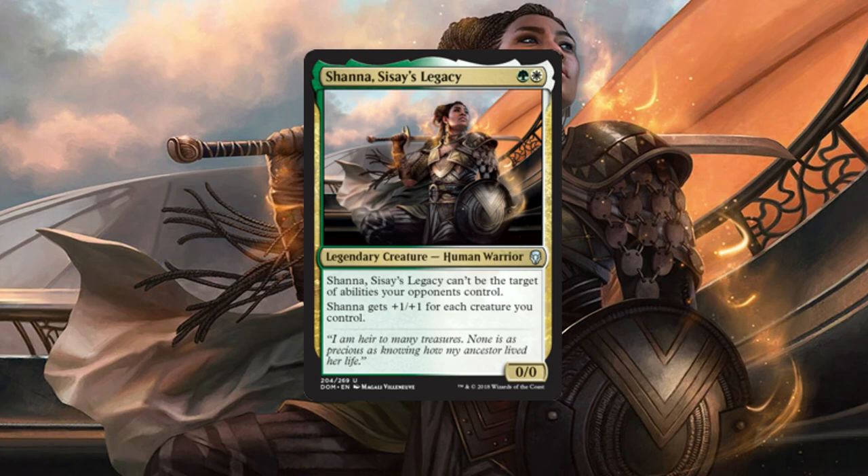Shanna costs one generic and one green to cast, making it really easy to bring her out early. Her abilities read as: she cannot be targeted by any abilities your opponents control from their own creatures — not spells, but abilities those creatures control and use. And whenever there is another creature on the board, she gets a +1/+1 counter on her.